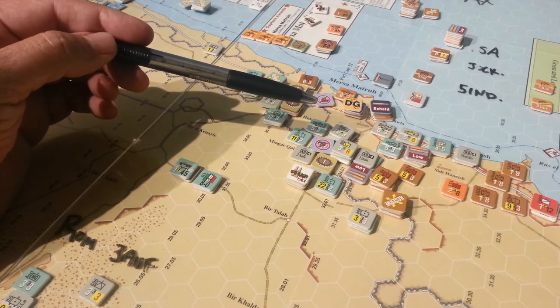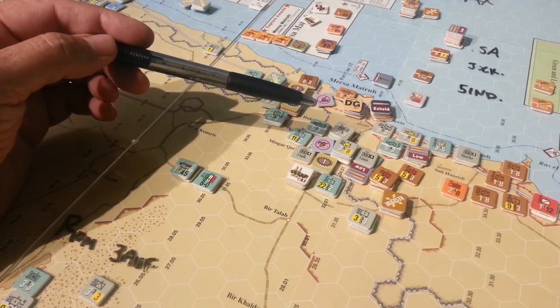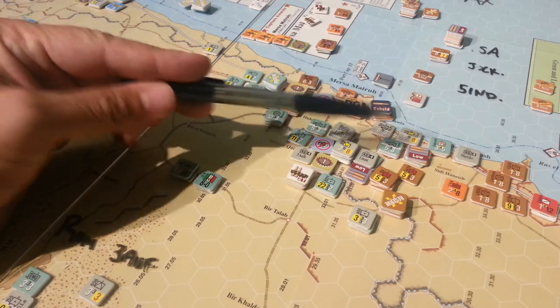It was a massive roll because there were 6-3 in that hex. And yes, I know you're not supposed to do that, but we did because we were desperate. Desperate times call for desperate measures.